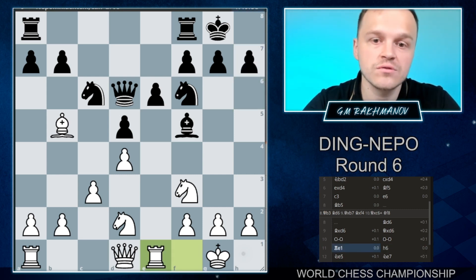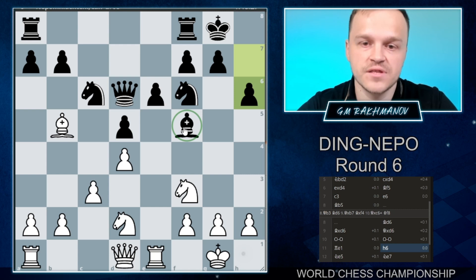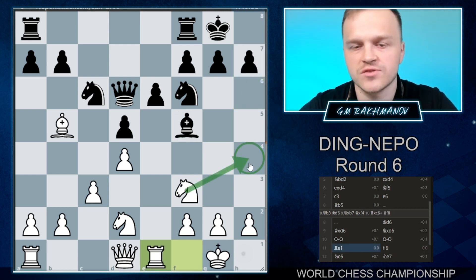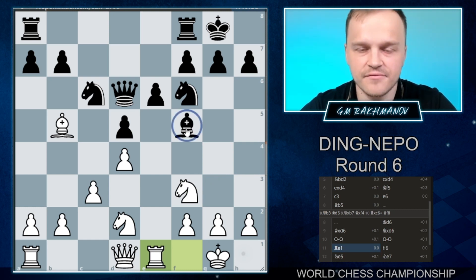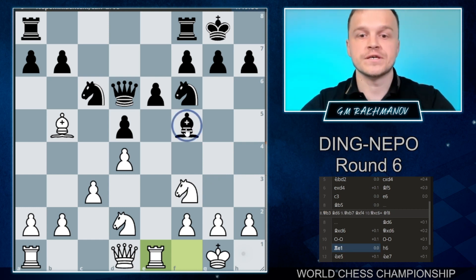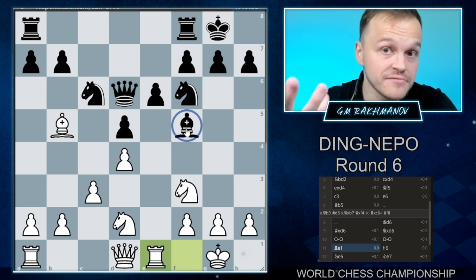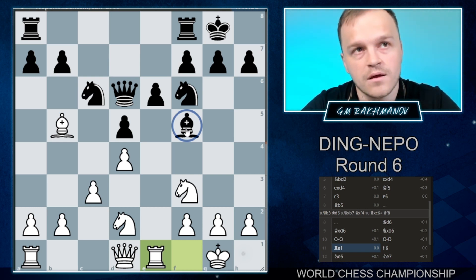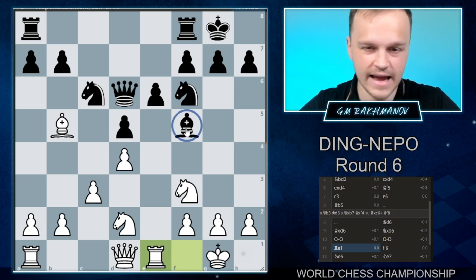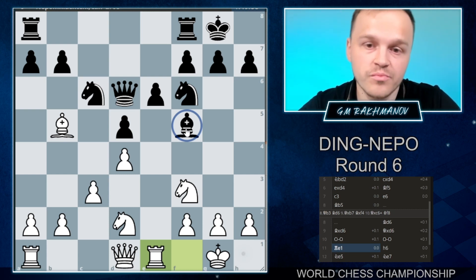The e-file is a semi-open file, so placing your rook on a semi-open file is always a good idea. h6 — not really sure if this move is necessary. The idea is quite clear: just trying to save the bishops and not allowing white to play Nh4 at some point, grabbing the bishop. However, it's an interesting thing — this bishop on f5, for many openings such as the Slav Defense, Caro-Kann, Queen's Gambit, French Defense, this bishop is a terrible one.